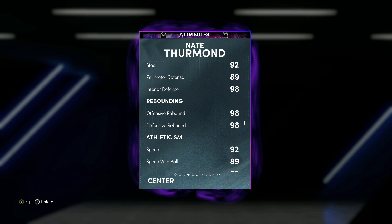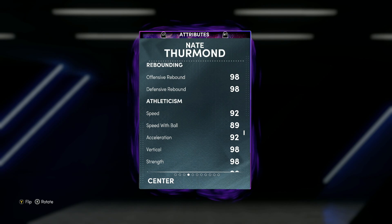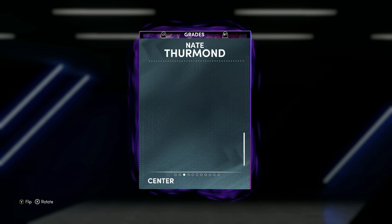He's got 98 offensive rebound, 98 defensive rebound. He's also got 92 speed, 92 acceleration with an 89 speed with ball, so he's going to be a pretty fast power forward. And he does have 98 hustle and 93 lateral quickness.